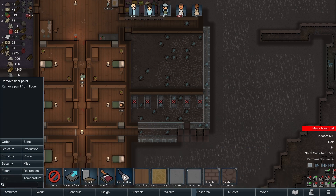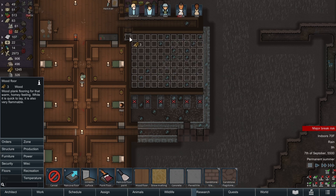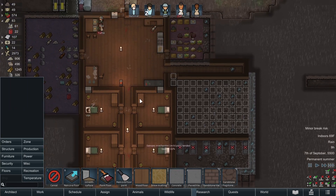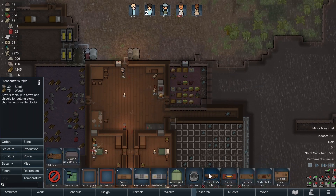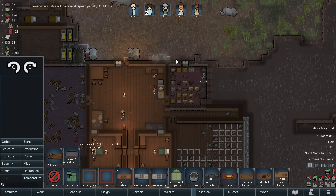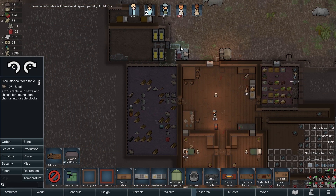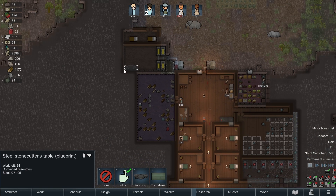I'd like to get some wood floor in the rec room. For the medical bay, I think I'd like to go with a stone cutter table. We're going to do a steel stone cutter table. Can this be placed outdoors? No, we get a penalty for that. We are going to place it for right now - we kind of have empty space here, so it's going to go in the little battery room. This will allow us to cut stone blocks.